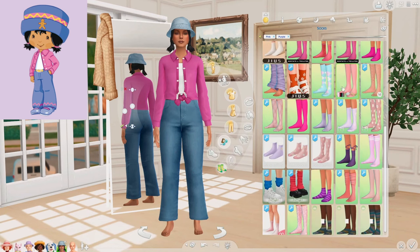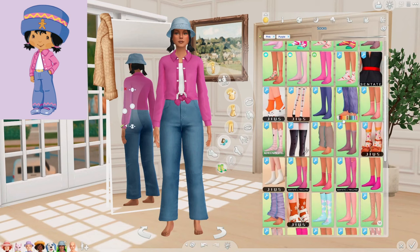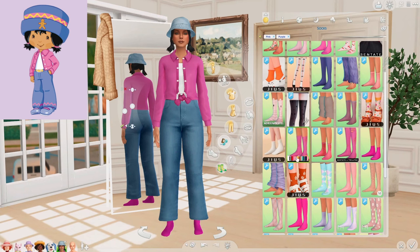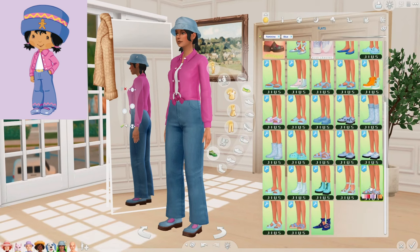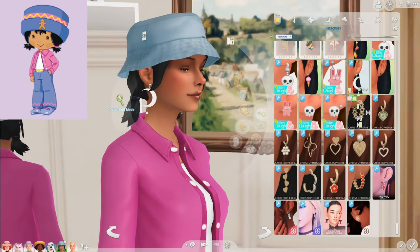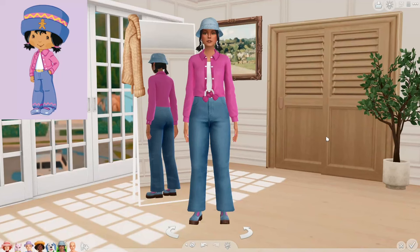Gingersnap is also wearing socks underneath her flats, which is very funny — it looks cute, and I noticed it's a trend in this show. However, I'm really struggling to find the color we need. There's this one, but it's a little bit too vibrant. Here we go — these work. And we can go with these loafers; I was checking the flats, but there's no indigo color. Let's do her nails in this pinkish-purple color. And I gave her these crescent moon earrings, since apparently she's really into astronomy. And that is it for Gingersnap — she turned out pretty cute. I was scared for this one, not gonna lie, but pretty cute.